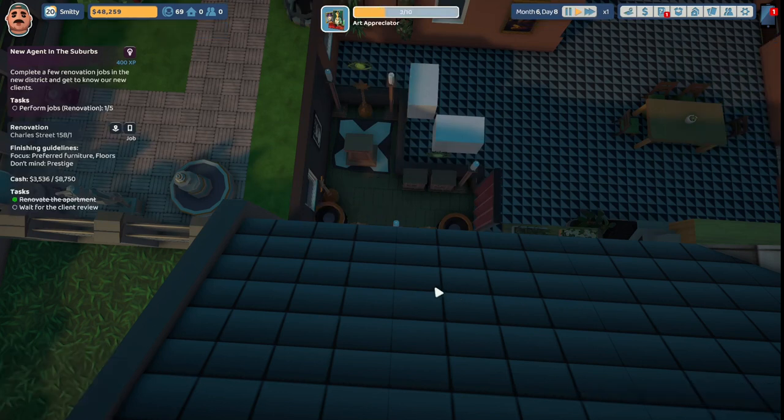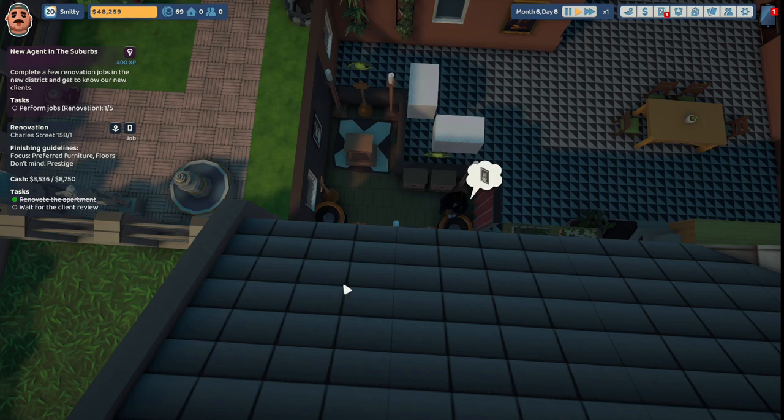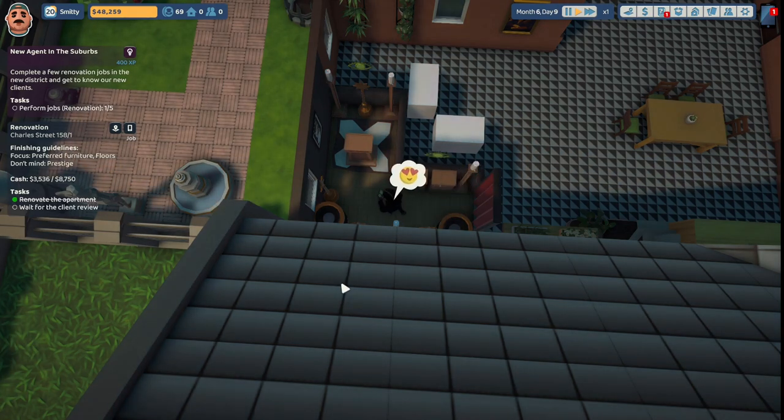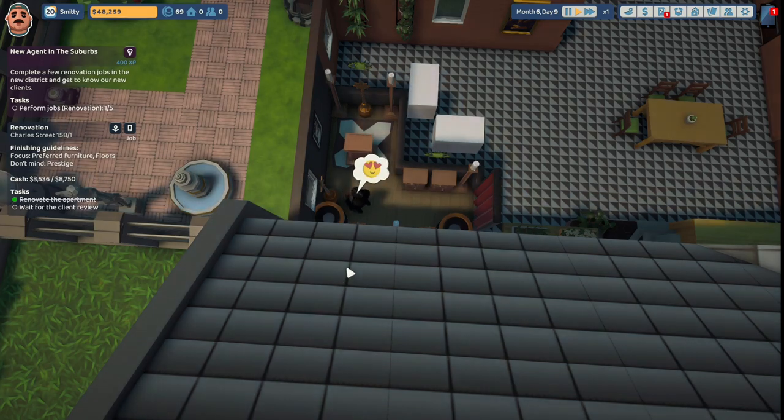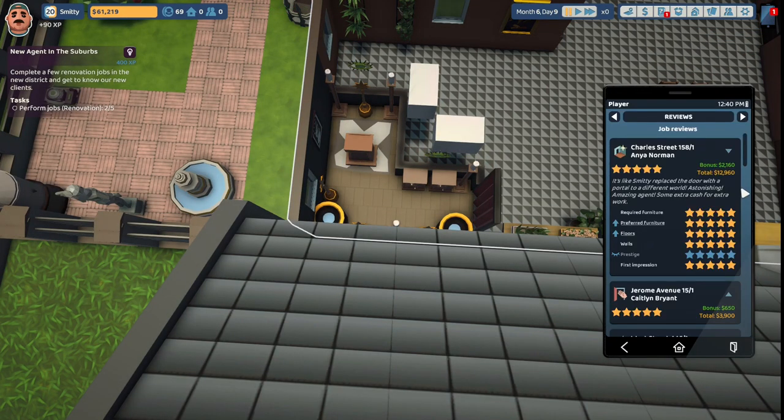Let's deliver the job — prestige is three out of ten. The client arrives, looks at the podium and loves it, loves the meow paintings he provided, loves the cabinets, and loves the overall design jammed into this tight space. Review from Anya Norman, Charles Street 158: five stars. 'It's like Smitty replaced the door with a portal to a different world — astonishing.' Required furnishing, preferred furnishing, floors, walls, prestige, first impression — all five stars. Bonus payout of two thousand one hundred and sixty dollars for a total payout of twelve thousand nine hundred and sixty dollars.